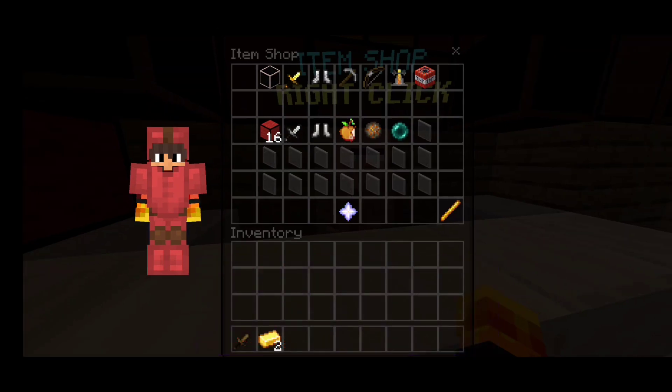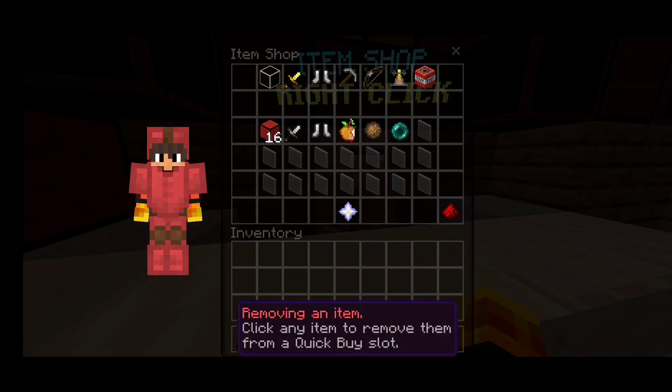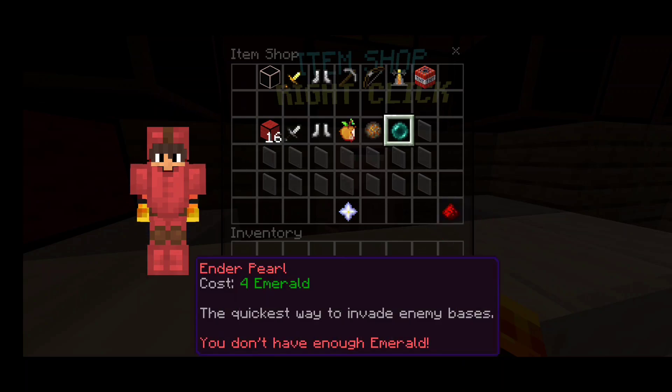If you want to remove an item from any slot, click on the blaze rod, grab it to your inventory, then select the item you want to remove and grab it to inventory.